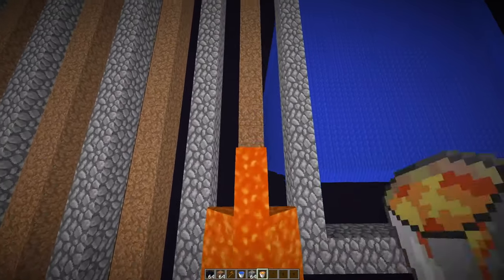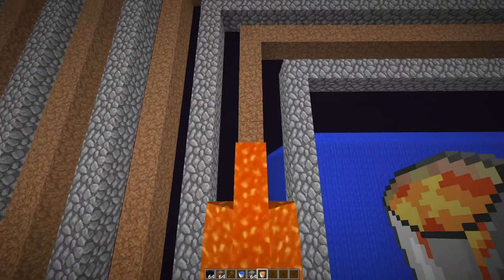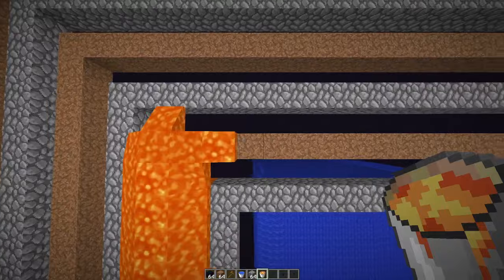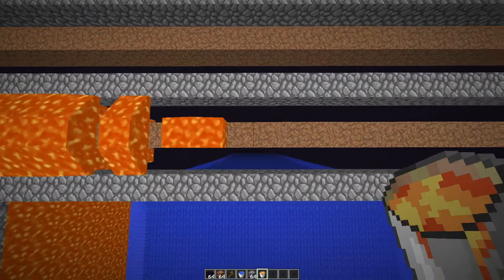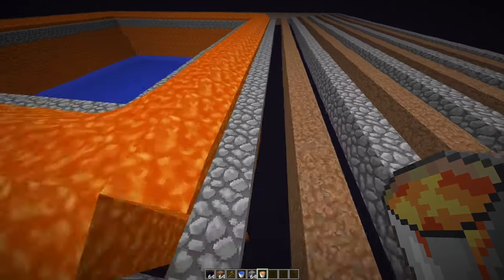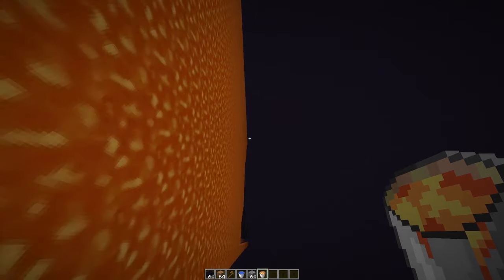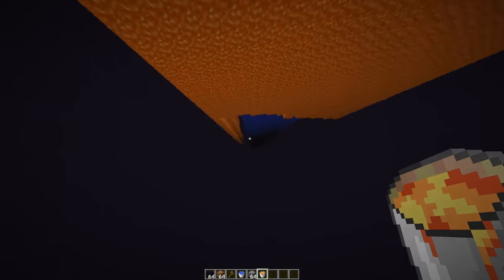What we're going to do now is place lava on all of the dirt. Let's place it on one wall all the way around, then I'll do the rest using WorldEdit. There is the first layer placed all the way around.